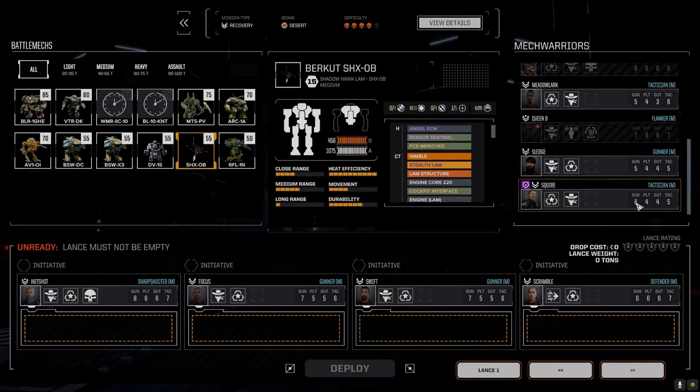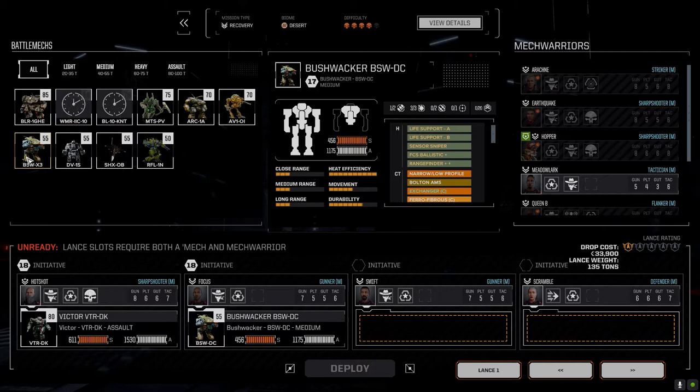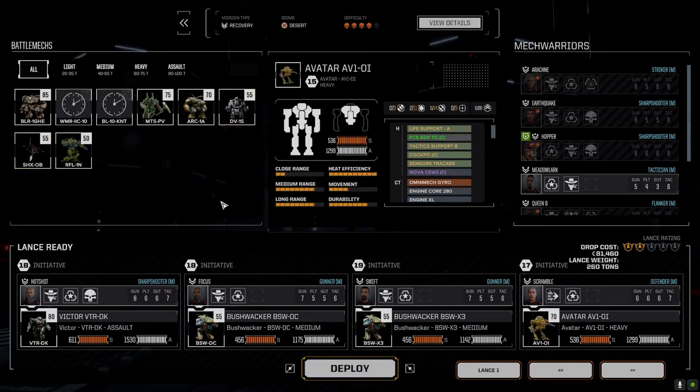I'm going to put Scramble in the end. I've decided I'm going to crank her tactics up and give her a sensor lock. I know she's not really a great melee pilot and right now we're just going to hang on to her. I haven't decided what we're going to do with her just yet, but I'll turn her into the missile mech pilot for this mission. Let's get our Victor, both Bushwhackers, and I think we're going to run the Avatar on this one rather than the Archer, just because of the skull level.